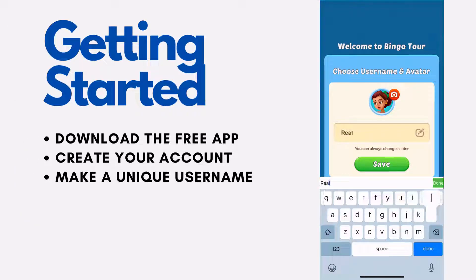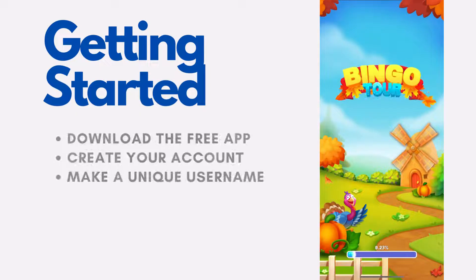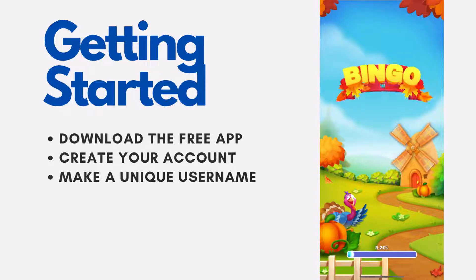So let's start at the very beginning. What you first have to do is download the app Bingo Tour onto your iOS or Samsung device. The app is totally free, so don't even worry about that. Just press download, create your account, and make a unique username.